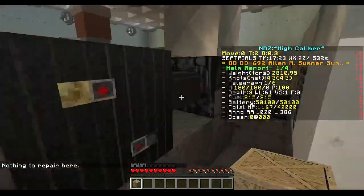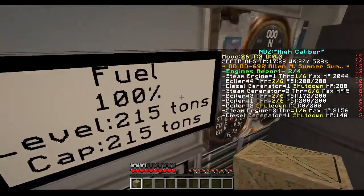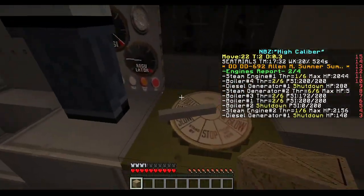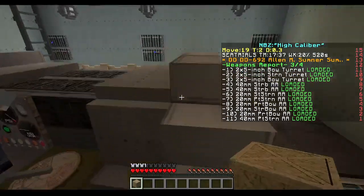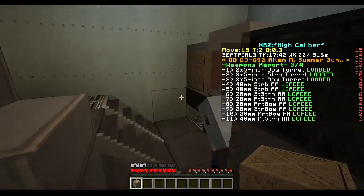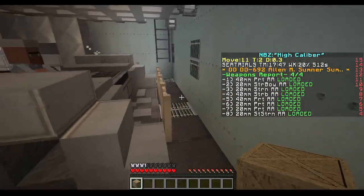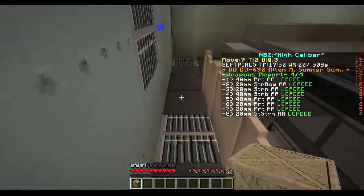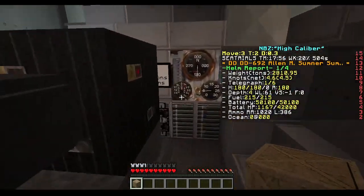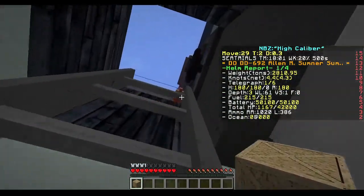Here's our engine room. We have a bunch of battery and a bunch of fuel. That's how we know which direction we're going, and this is how we know what speed we want. So if you have a big crew, you can run the engines manually.